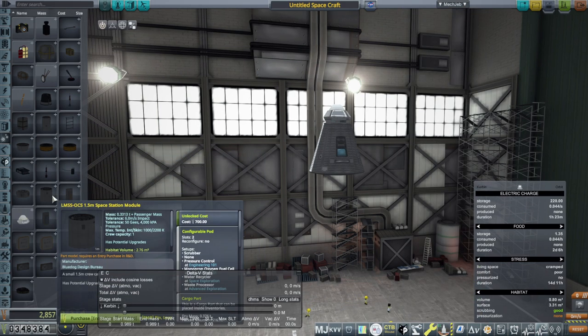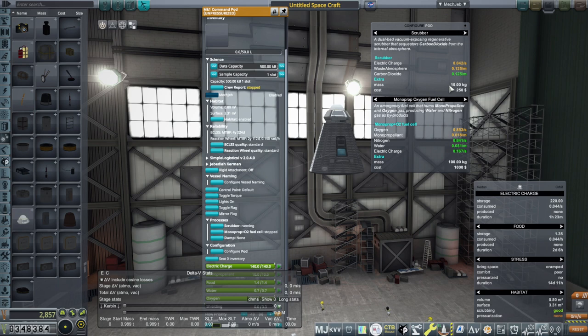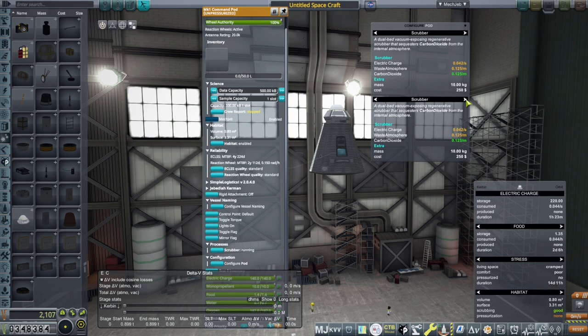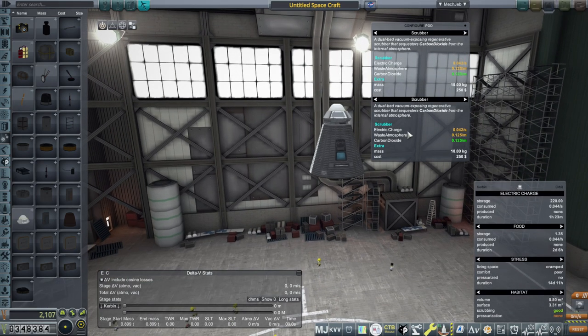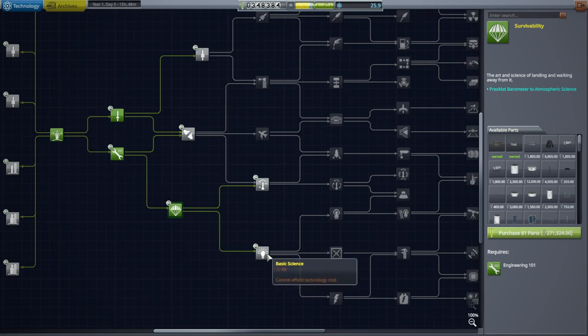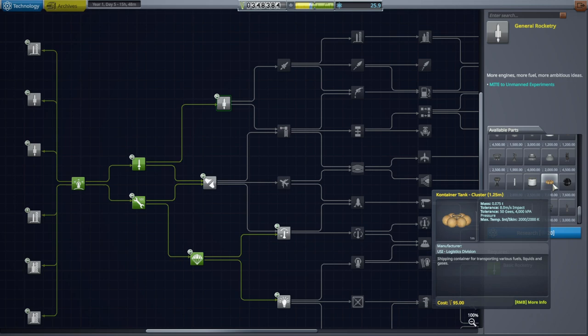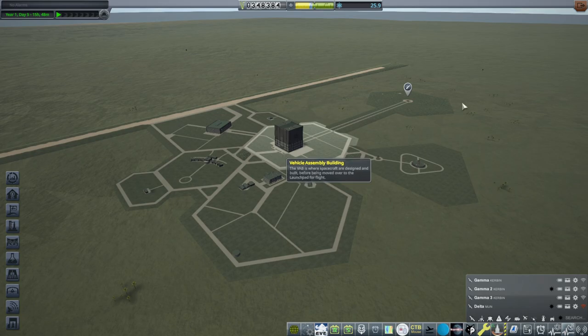Do we have some way of improving that? Configure pod — we've got a monoprop fuel cell, let's say we're going to put solar panels on instead. Maybe we should go to the research center and see if we can pick up some technology that's going to help make this a little bit less stressful. We've already got survivability though. We've got 25, so we can't get these sciences. I don't see anything that specifically is going to help our Kerbals be happier, so I'm not going to jump the gun and get one or the other of the sciences yet until we know what other needs we might have.